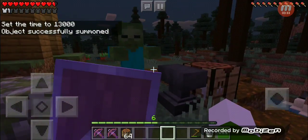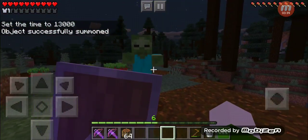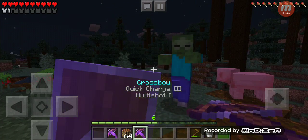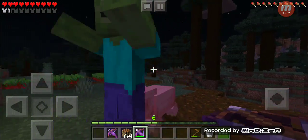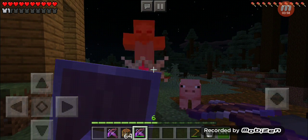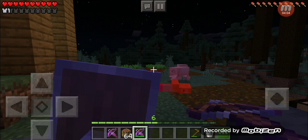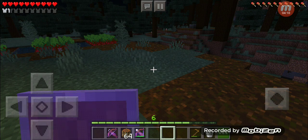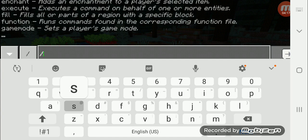Now with the shield, if I crouch, instead of taking damage I will block the zombie. Make sure you wait for the enemy before you attack. We also have a crossbow with an arrow on it.